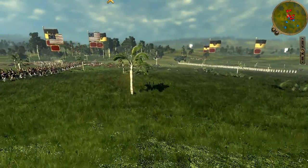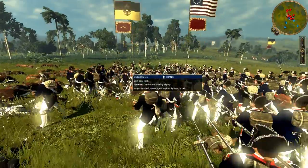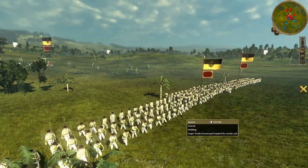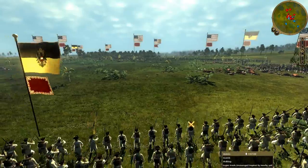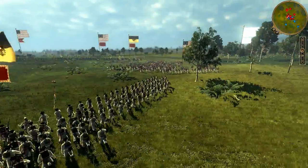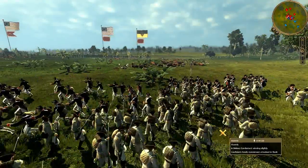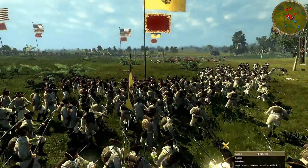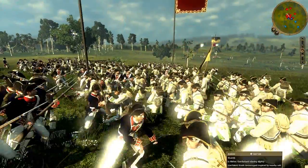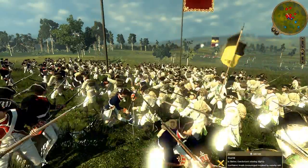I charged my second New York into the Grenzers; they'll easily defeat them. But my opponent had two more hidden units — two more units of guards. I have three units of good line infantry versus these two guard units. As my military tactics go, I'm big on heroic sacrifice — let's say patriotic sacrifice. My second New York is going to make a patriotic sacrifice for America and charge into these Austrian invaders in our newfound territory in Cuba.